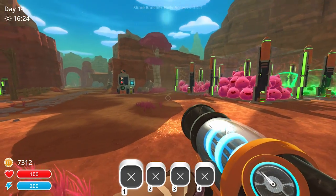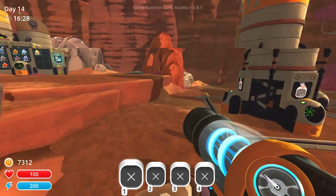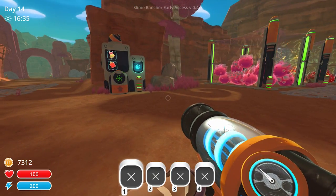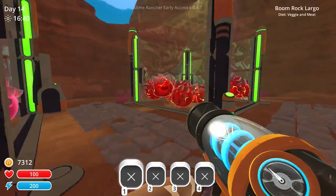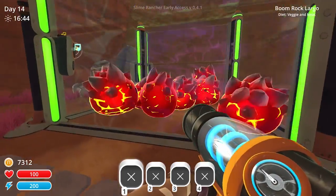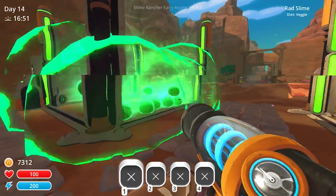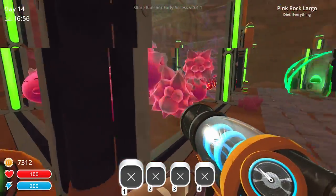Hello once again — back to some more Slime Rancher! I've been doing a lot of selling plorts off-screen. As you can see on the bottom left, I have seven thousand Newbucks. I decided to make these guys rock and boom slimes, and I'm going to stop using the pink slimes and start crossbreeding the cooler-looking slimes.